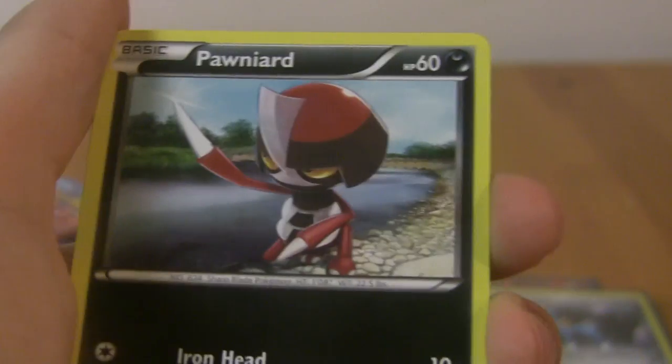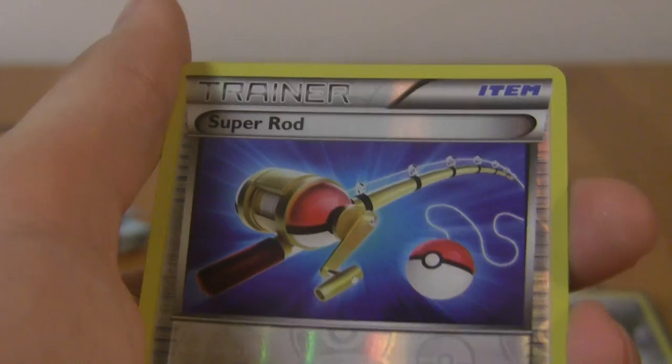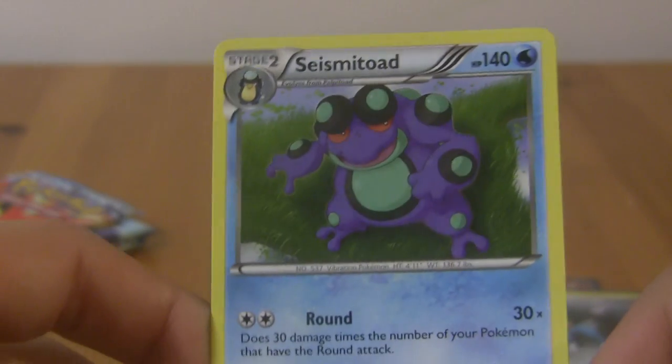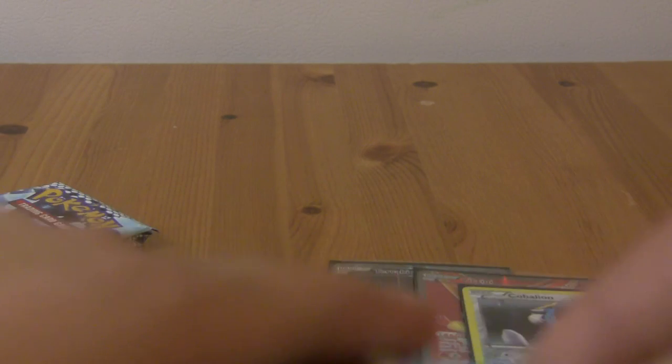I'm in shock! Lampent, X-Transceiver, Foongus, Pawniard, Shrubbish, Stunfisk, Swadloon, Super Rod reverse, and a rare Seismitoad with Bubble and Hyper Voice. I know a lot of people think Seismitoad is ugly, but I personally use him in the game — he's actually pretty good, at least for my uses. I think he's an interesting, cool designed Pokemon, definitely different.